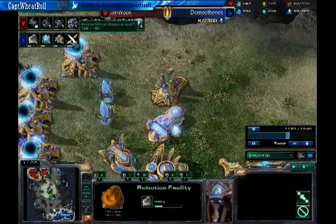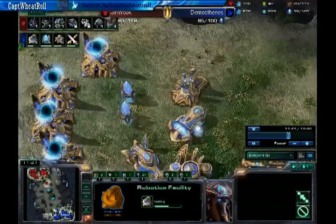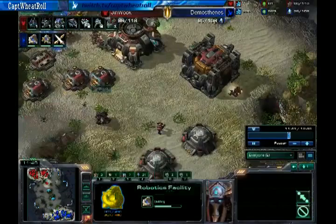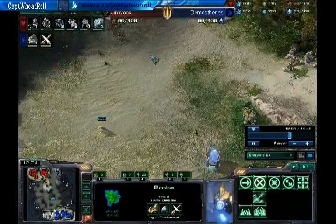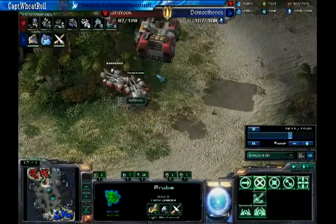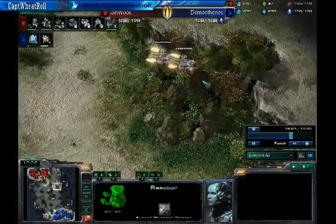A robo facility is being warped in with cannons being built and forge upgrades. We now have a ghost academy along with an armory. A third base is being produced, along with armor upgrades and more SCVs. This expansion is done — he's taking an early third here, as Demosthenes is apparently doing the same, with a probe in position to build the expansion. Medivacs are now on the map, which means we do have a starport with a reactor producing medivacs. He's looking like he's going for a drop here.